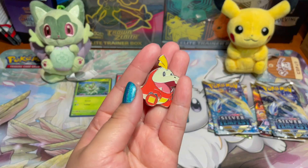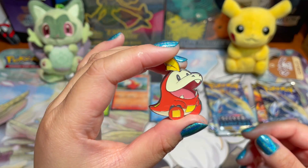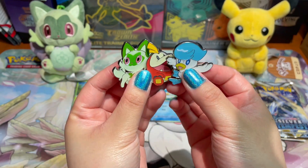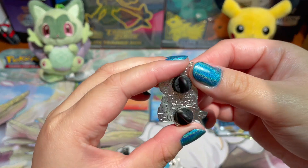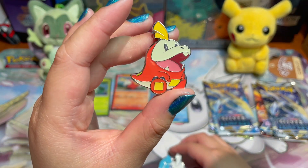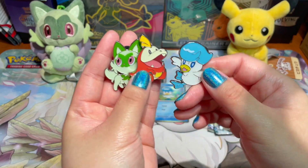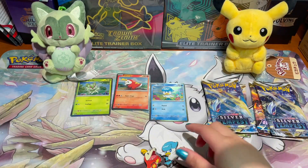Next up, we have this super cute pin — this is one of my favorite items in the collection boxes. The quality is really good as well. I have the other two pins here: the Sprigatito pin, the Fuecoco pin, and the Quaxly pin. They're all a decent size and on the back it says 'Pokemon Official Pin.' Let me know which pin is your favorite — I like Sprigatito. I like to put them on my tote bags or purses.